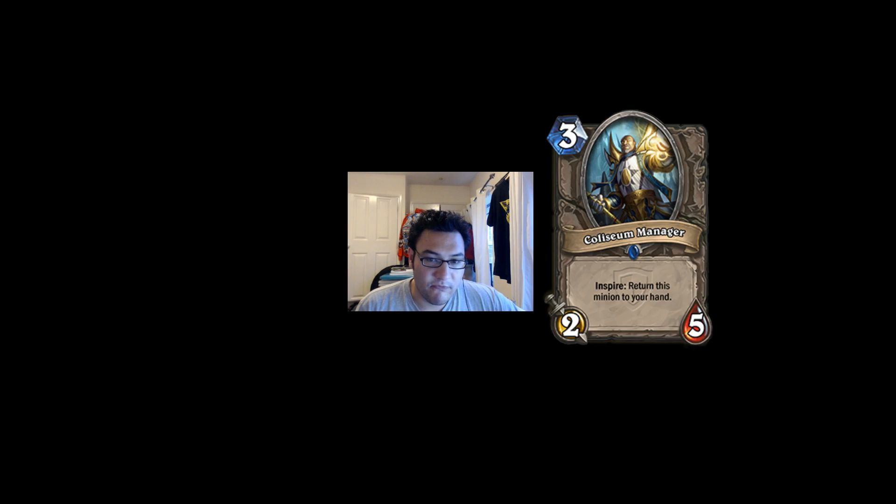The first card today was from the Tournament vote. You can go to the Grand Tournament website on Hearthstone.com on the Blizzard pages and vote. You can also see on AtPlayHearthstone — vote for a card you'd like released. This was the Coliseum Manager with Inspire. Now Inspire, if you're not familiar with this new keyword, is the new mechanic — one of two new mechanics for the Grand Tournament expansion. Inspire effectively means when you play your hero power. So when you play your hero power, return this minion to your hand.